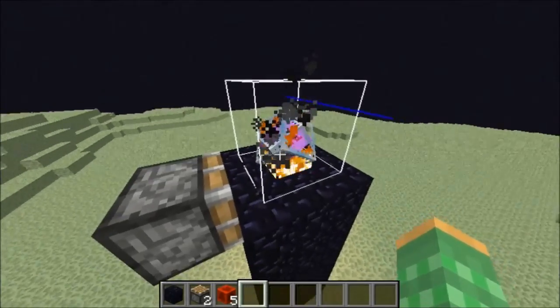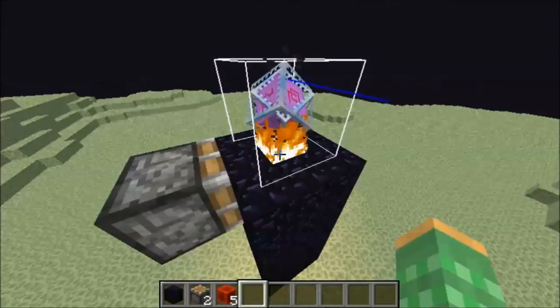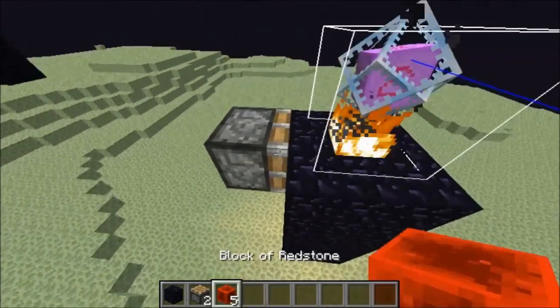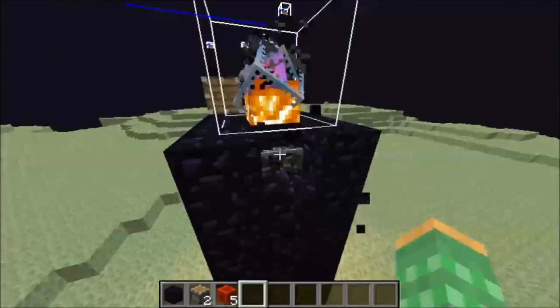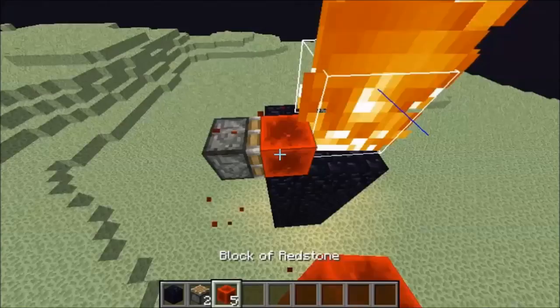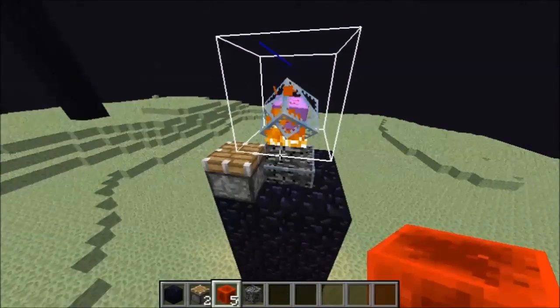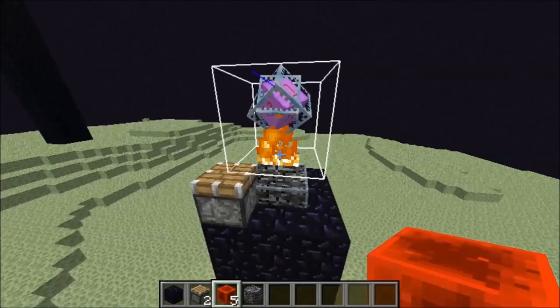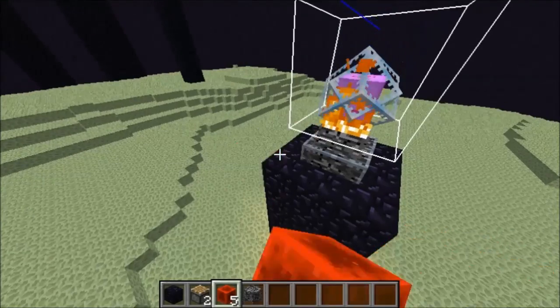To move the ender crystal, we will use pistons to push it along, but we cannot push the ender crystal while there is a solid block under the flame, or else the ender crystal will explode. So we first remove the solid blocks from under the ender crystal, and now we can move it along. In versions of the game where there is bedrock underneath the ender crystal, the bedrock will have to be removed before moving it, or else it will explode.